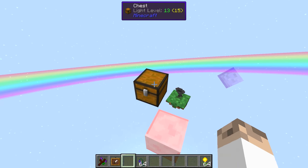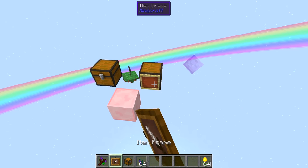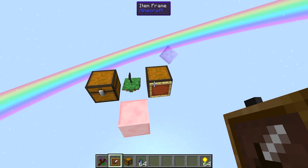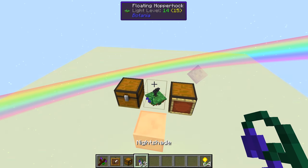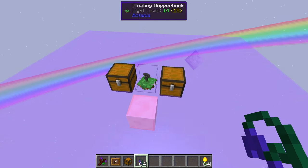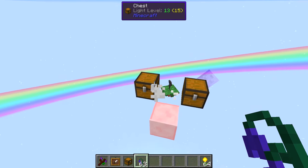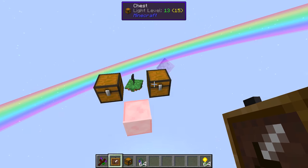Now we'll demonstrate a few interesting things. Placing an item frame on a chest will make that chest the first prioritized chest for items. You can see when I drop a Nightshade — because I've put an item frame on that chest — the Nightshade goes into that chest. If I take that away and drop a Nightshade, it still goes into that chest for reasons we'll look at in a moment. That's how item frames affect priority.